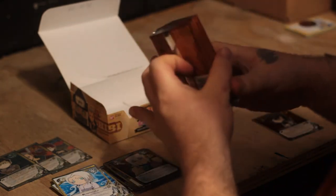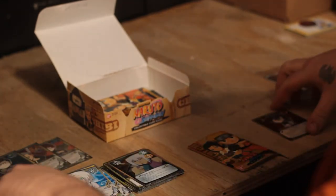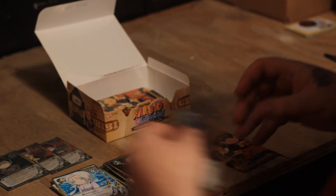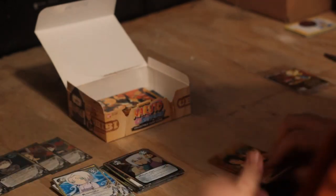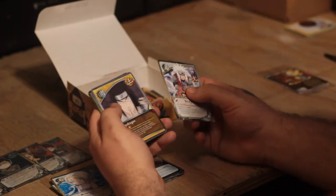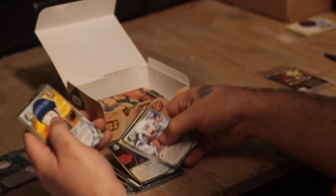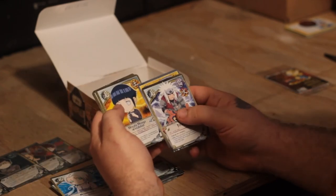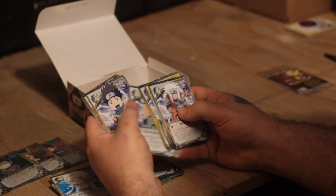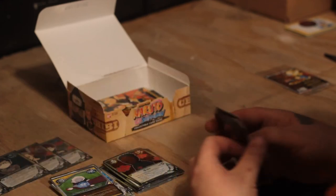Looks like we have six packs left, and I've pulled all four of my super rares already — got some really cool ones. Next pack: Jiraiya, Jiraiya, Byakugan, another foil Tobi. Hinata childhood, Iruka, Shikamaru, Iruka, Iruka, Konohamaru, Konohamaru, Zetsu, and Reanimation Jutsu.